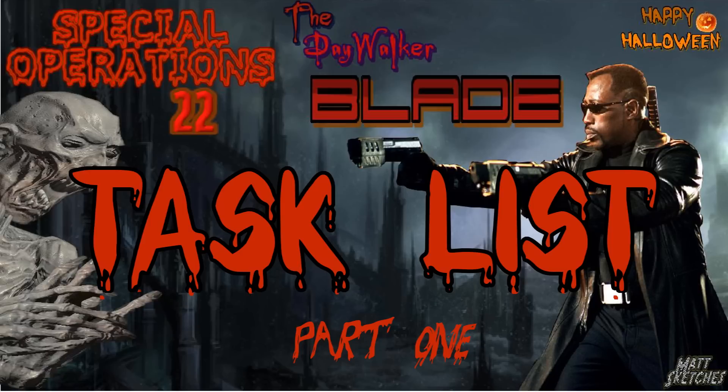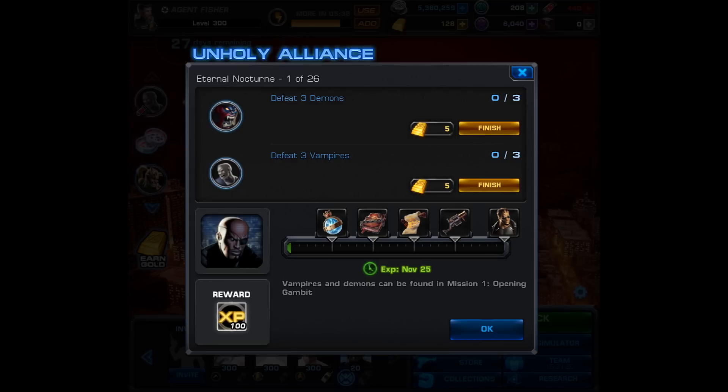Let's start at task number 1. This one's called Unholy Alliance, and you have to defeat 3 demons and 3 vampires. It says they can be found in Mission 1 Opening Gambit, so let's go ahead and look for them there.